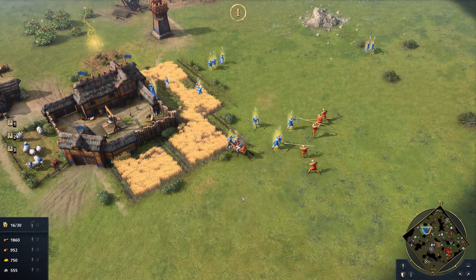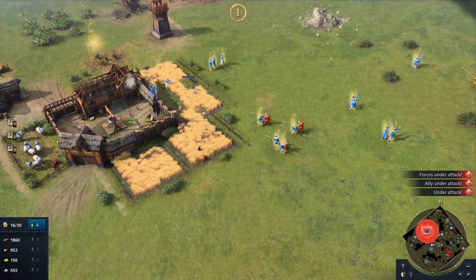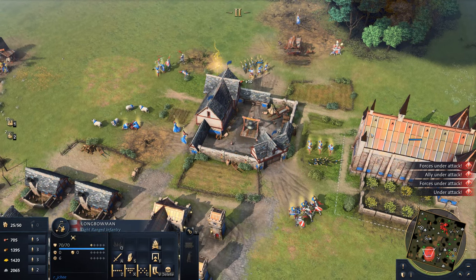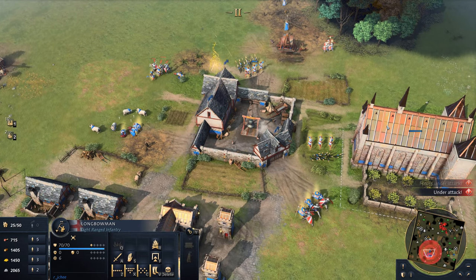Should an enemy make it into English territory, villagers can defend themselves with the use of a bow rather than engaging in melee combat, helping to deter early attackers. Their town centers are also capable of firing more arrows than other civilizations, making it harder for small raiding parties to engage effectively.